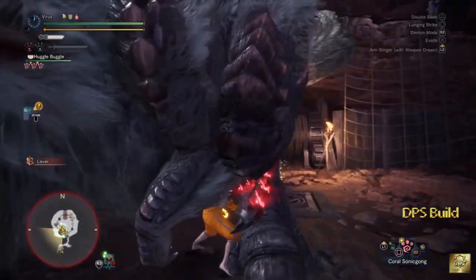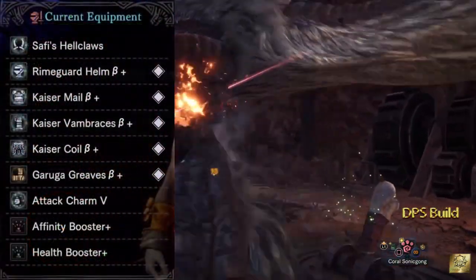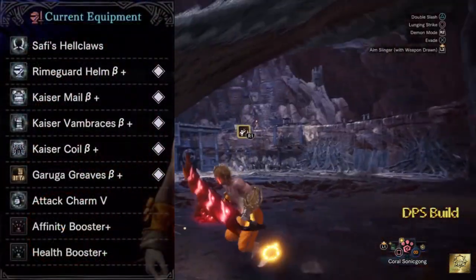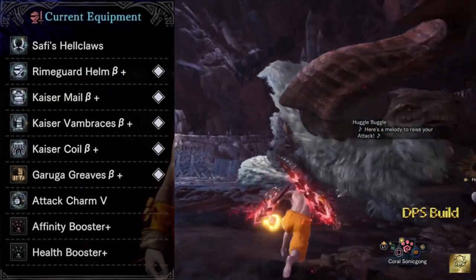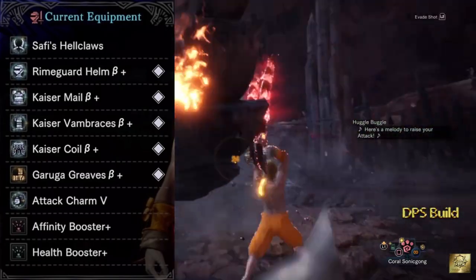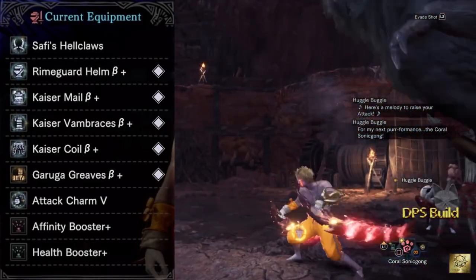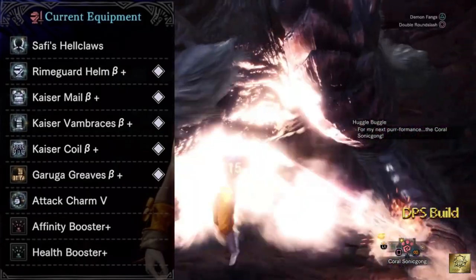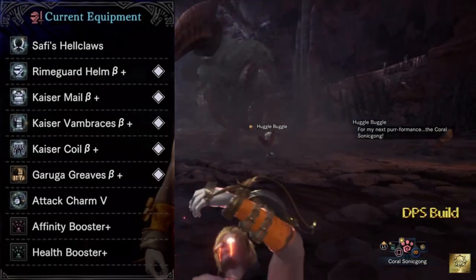For armors, I'm using Rimeguard helm beta, Kaiser mail beta, Kaiser vambrace beta, Kaiser coil beta, Garuga greaves beta, and attack charm level 5. Having this combination of armor will help me get the bonus skills of Master's Touch and critical element. Combined with 100% affinity, this gives a 100% chance of boosting elemental damage.